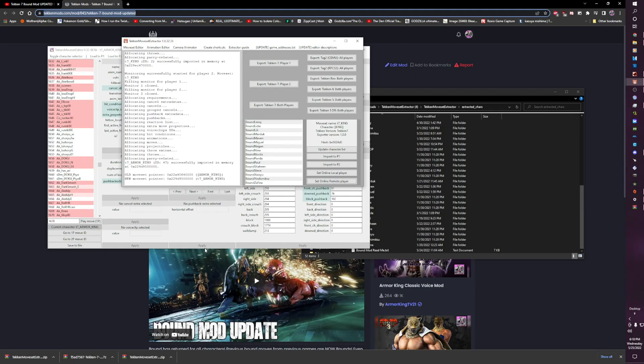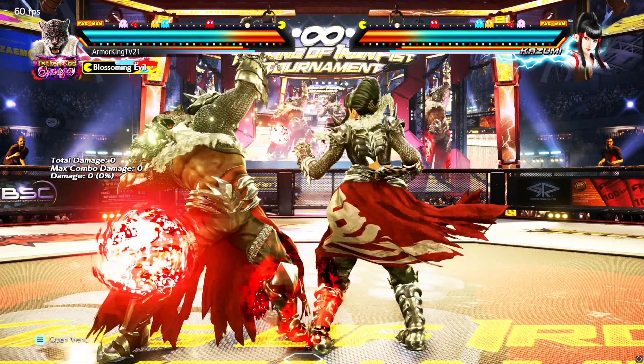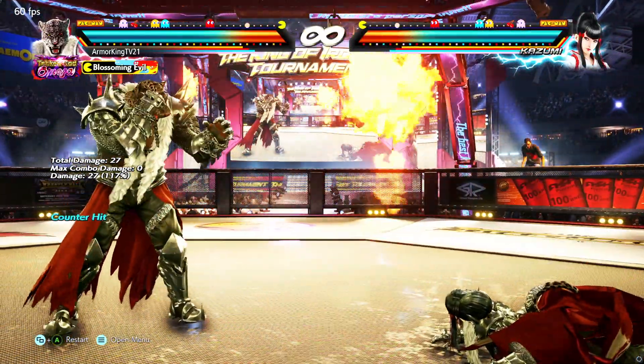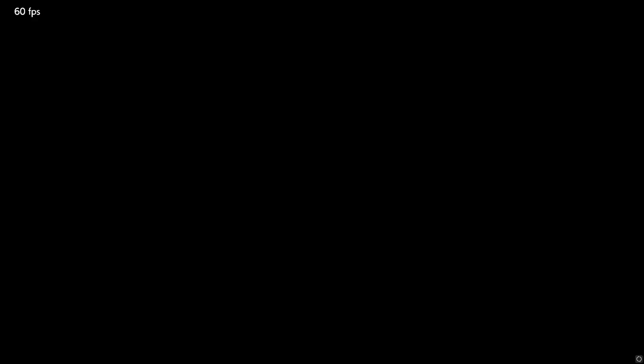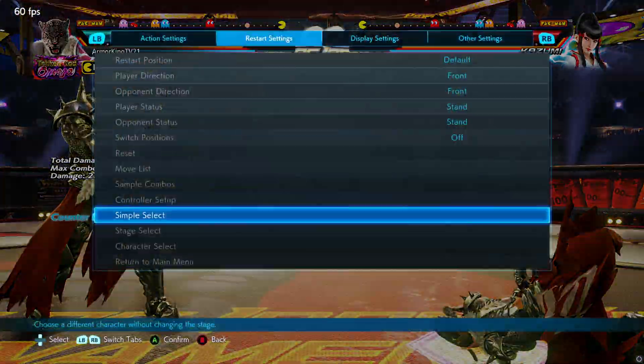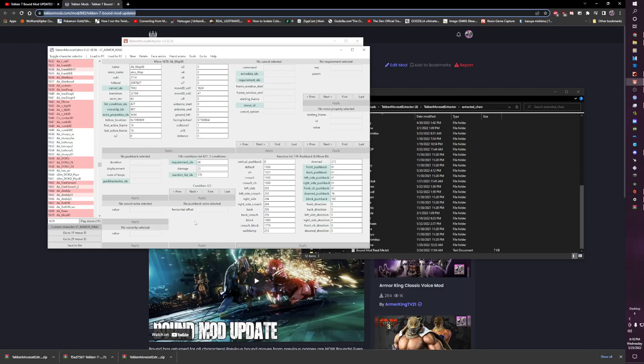Once that's done loading, you're going to check the game. The counter hit is now accurate, however it's not the exact counter hit that we want. She gets pushed back all the way over there. So now you're going to want to adjust the counter hit pushback, which should say Front Counter Hit Pushback. As you can see it's way too far.